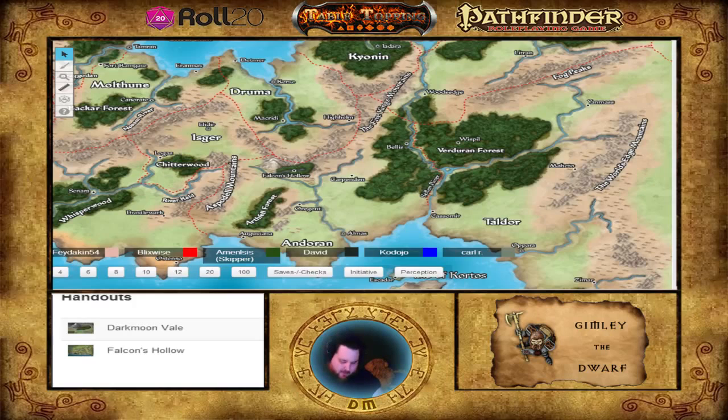If you guys can pull this off, Mayor Kendra Deverin will give you all a thousand gold pieces to split up. This is a mysterious creature — nobody has seen it, but a long black fang was found in one of the animal corpses on one of the farmsteads. This has prompted the locals to dub the killer 'Black Fang.' You've heard some rumors over the last couple of days.